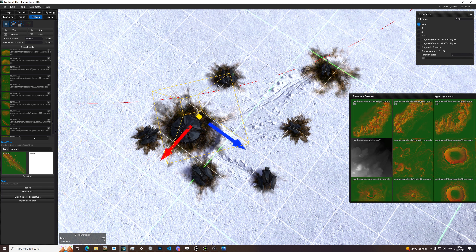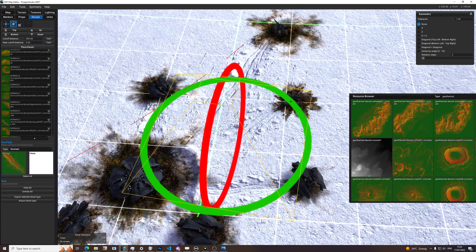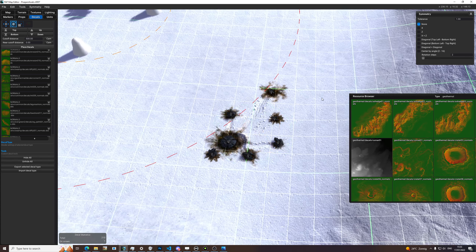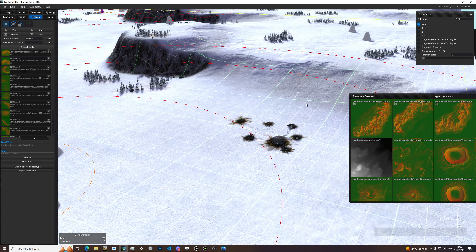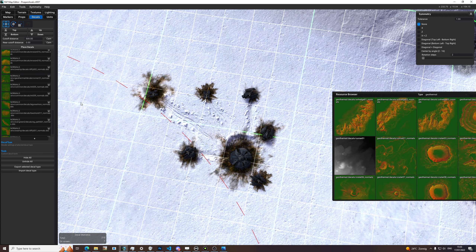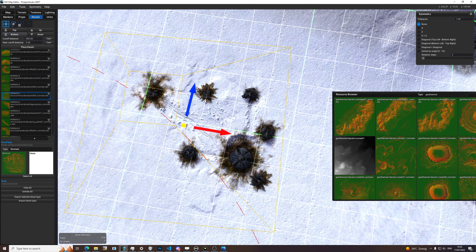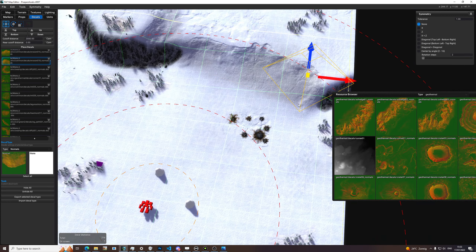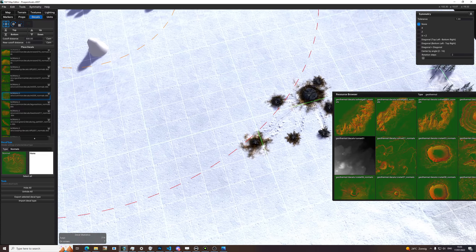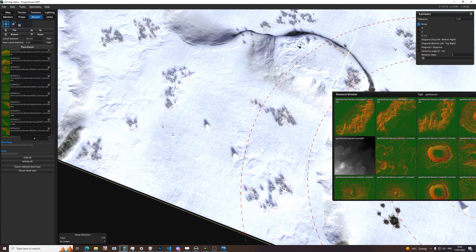There's another one there — give me the one underneath, there it is. Now we need to make it all a bit less obvious. That looks solid. This is where you can really see how these things come together instead of being separate from each other. I'd like to do the same thing on this side.